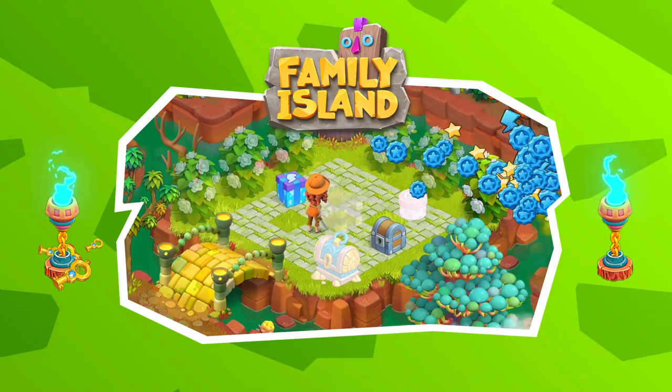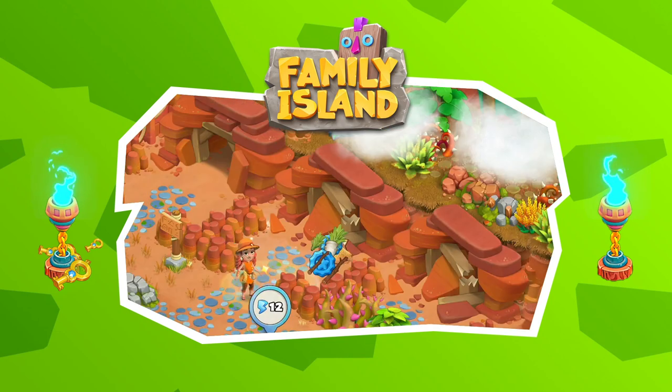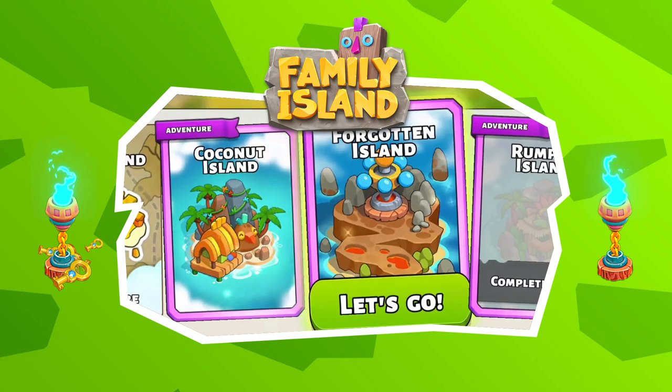Hello family Islanders! Forgotten Island is back! Eva will stylishly take on this island on her own again, but this time the event will be a bit different. Instead of time spheres, you'll be able to craft gold keys. Let's check it out!